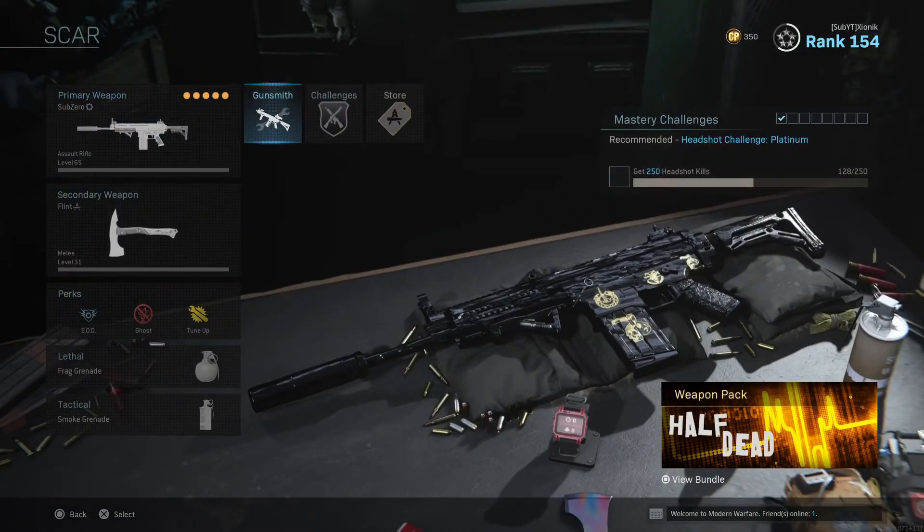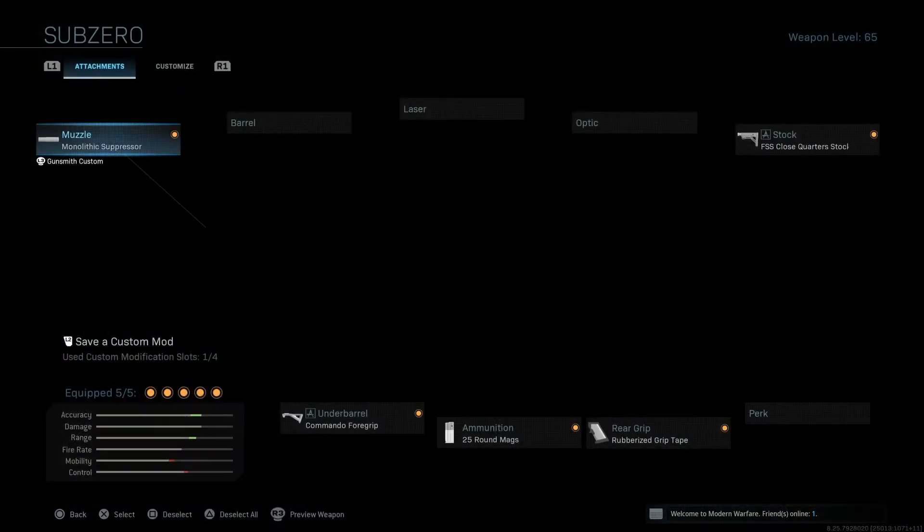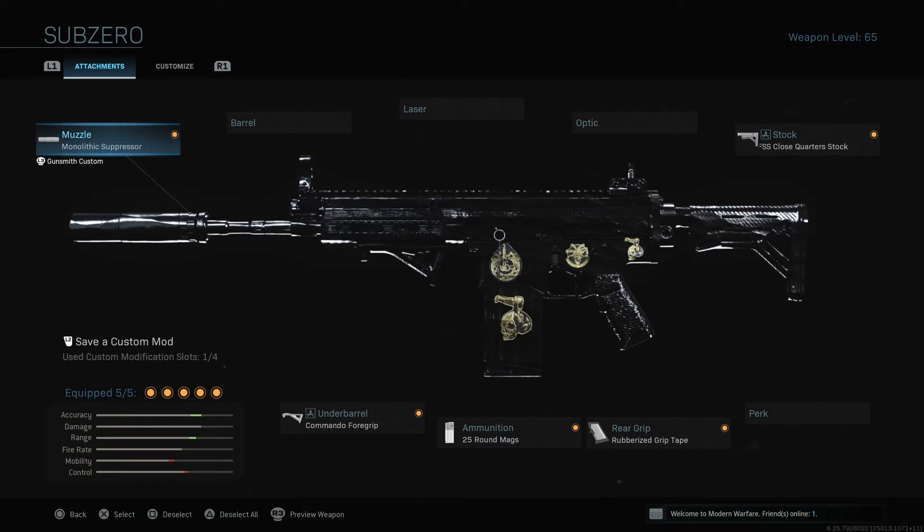Now on to the second class, which is my Scar class. I've made a video on this and this gun is super fun. I would say that the A-Max is better than this gun in every way, but it's the Scar — I've loved the Scar from all Call of Duties. As you can see, both the M13 and the Scar have Obsidian — those are my only two Obsidian guns. This setup right here will work just fine for most situations. It is a slower handling gun, so it's not great for rushing so much, but it is very accurate and very deadly if you're aiming for the upper chest or the head.